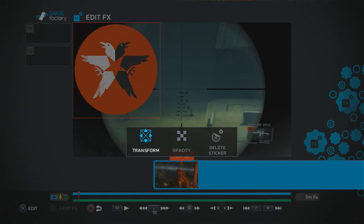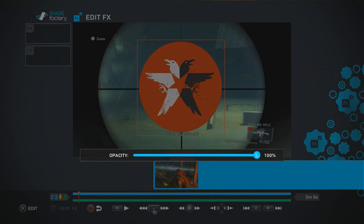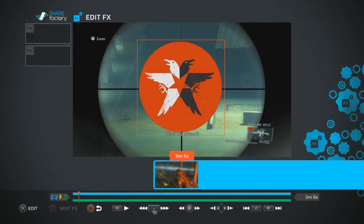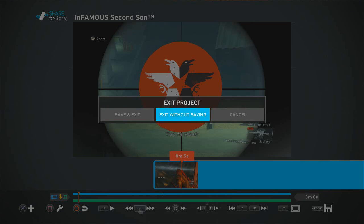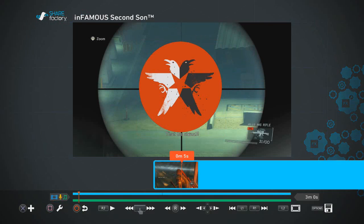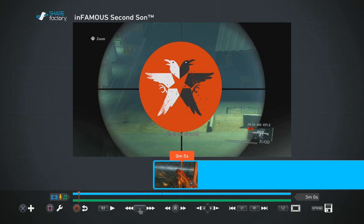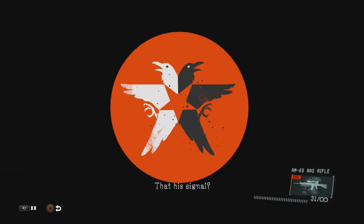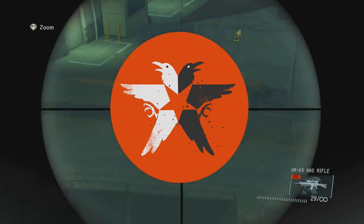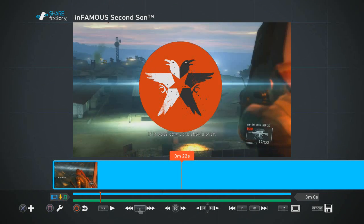I'll add a theme sticker just to show you. You can transform it and place it where you want. There's also opacity control — essentially transparency — so you can make it nearly invisible. Like I said, I'm really surprised this is here; I didn't expect this level of polish. You can also edit FX and edit commentary — the Square button is basically the main edit function.